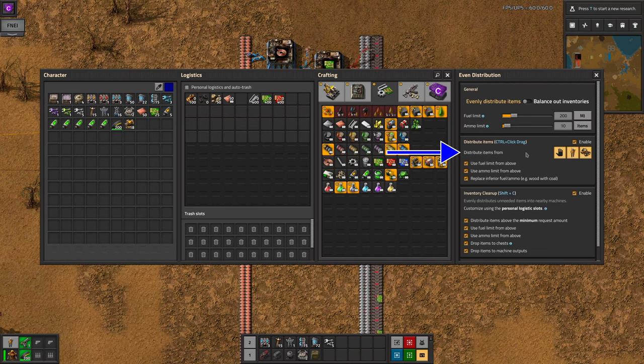But keep some stuff in your pockets for crafting. Personally I just leave these all selected all the time, but you can tweak the options if you want. Next you can choose whether the fuel and ammo limits apply when distributing. Personally I always want them to, as this is often the way I load my turrets.